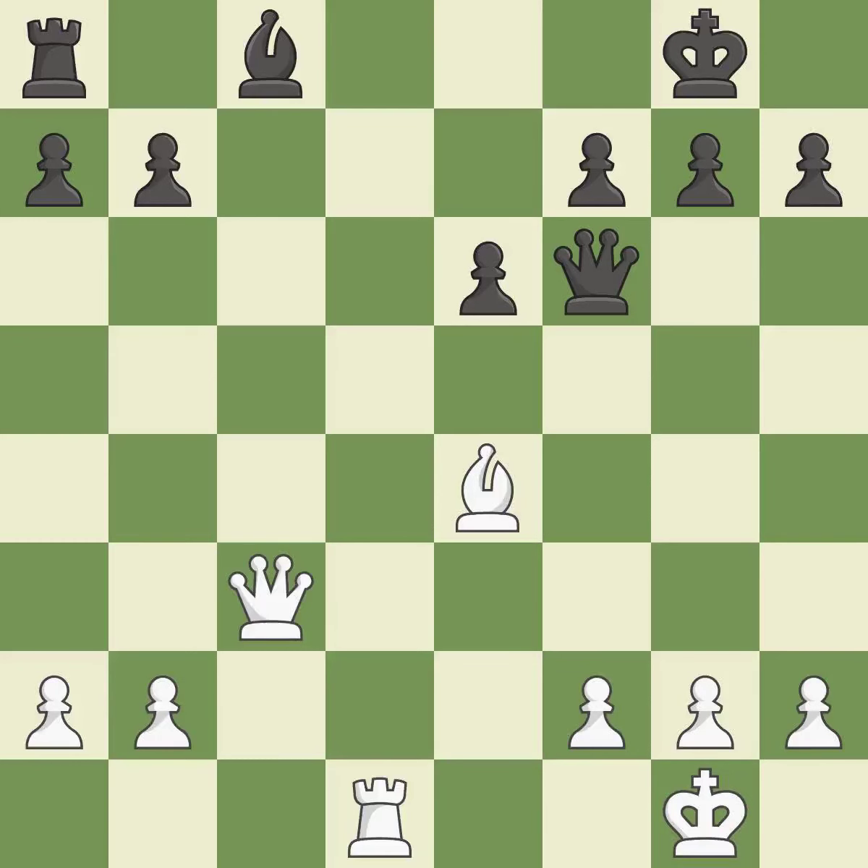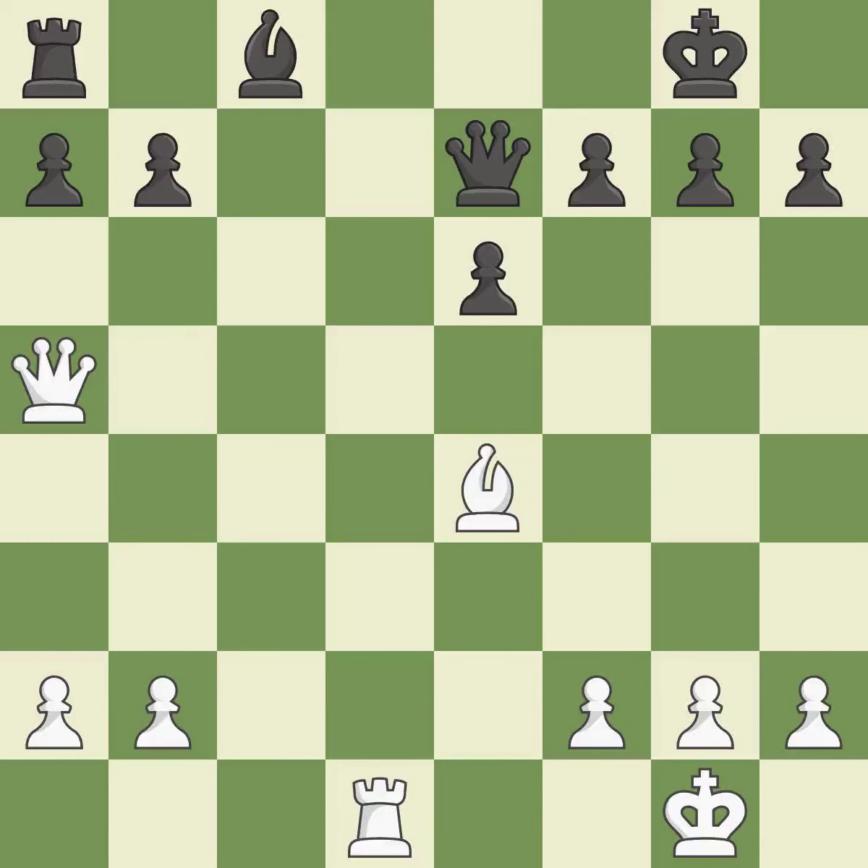This misses an opportunity to threaten checkmate — it is a mistake. This misses the chance to get a more equal position. Only one move worked there, and this wasn't it — it is a miss. This is the only good move. This took advantage of a mistake and white now has a winning advantage, threatening to force eventual checkmate. This threatens to win a bishop. This allows the opponent to pin a bishop — it is an inaccuracy. This adds pressure by pinning a bishop.